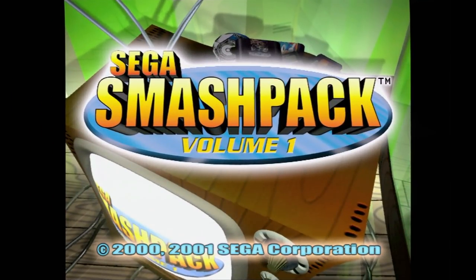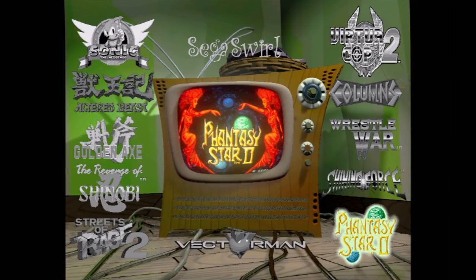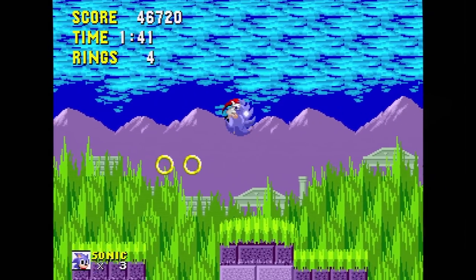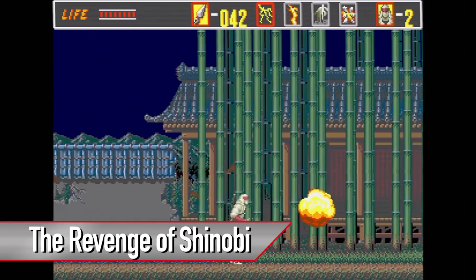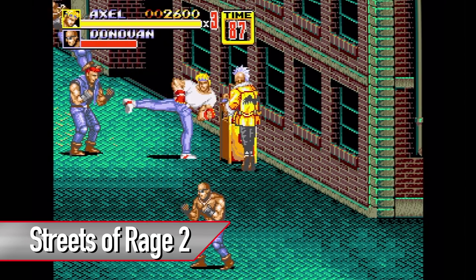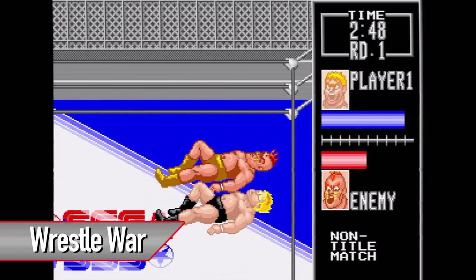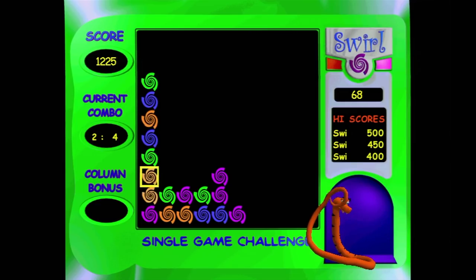Here's the Sega Smash Pack Volume 1 on the Sega Dreamcast. This amazing disc contains 12 games and was most often seen bundled with the system. It includes 10 Genesis games such as Sonic the Hedgehog, Altered Beast, Golden Axe, The Revenge of Shinobi, Streets of Rage 2, Vectorman, Phantasy Star 2, Shining Force, Wrestle War, and Columns. There are also two other games which we'll get to in a bit.